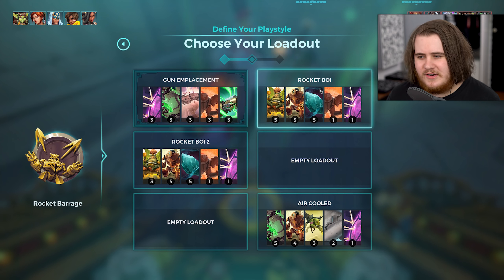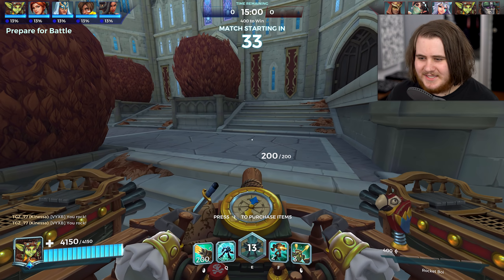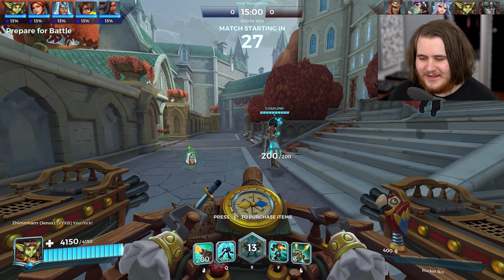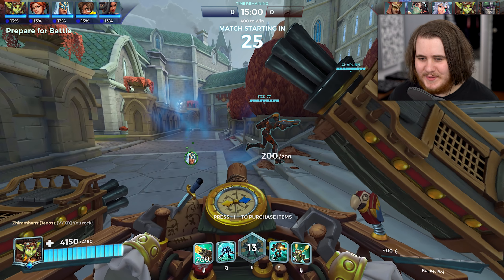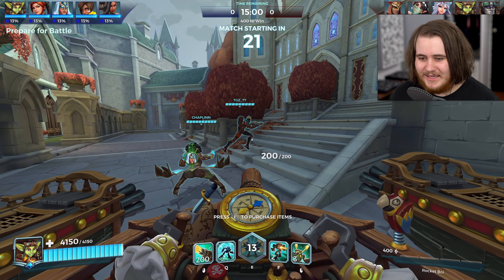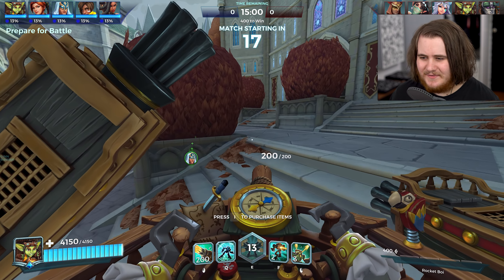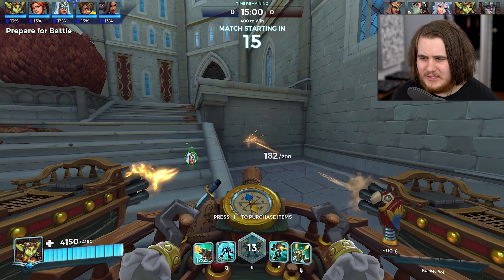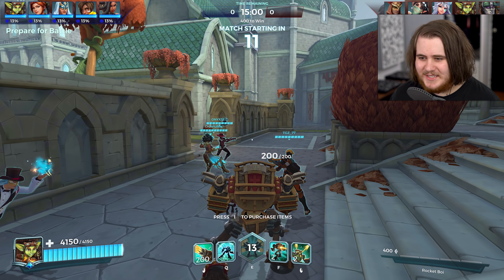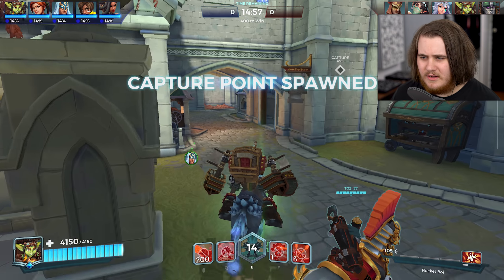I'll just go for Rocket Barrage and the standard rocket loadout to start off. Liking the skin though — you've got a little compass in the middle and a little bobblehead parrot that actually moves when you do the inspect. That's a really, really nice touch — it doesn't clip through, it actually gets moved out of the way. Why don't more skins have stuff like that? You've got a little knife on the front, and you've got Bolt on the back of the ship.